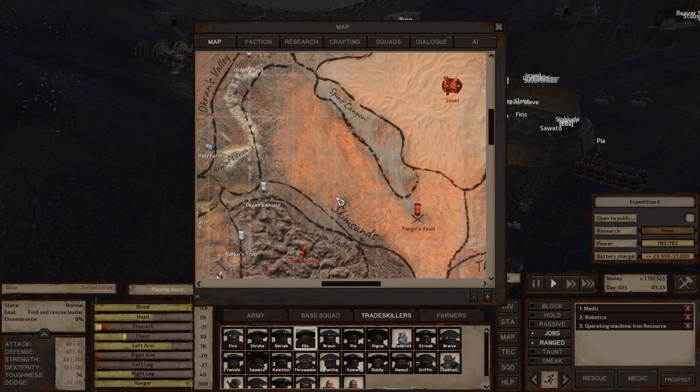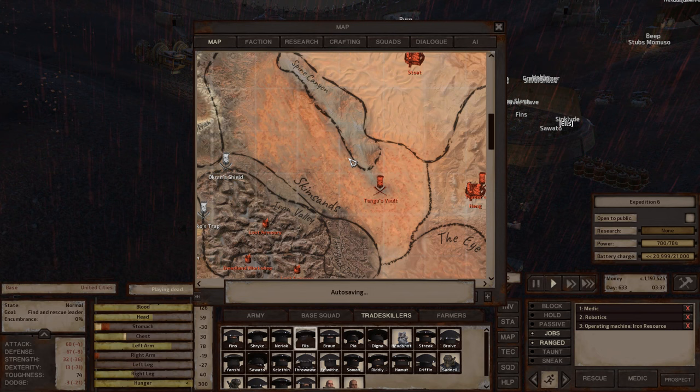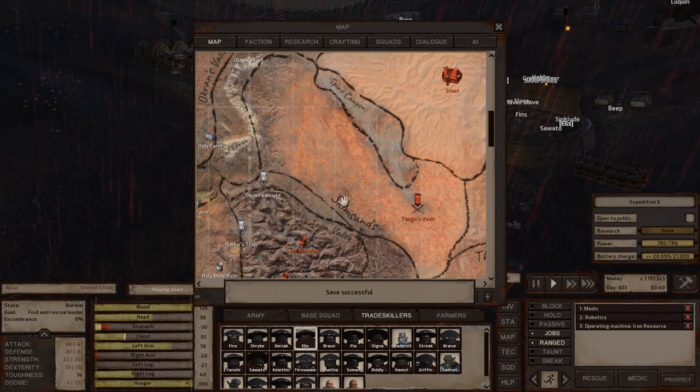Spine Canyon is kind of too small to really give a base location specifically for that zone. Skim Sands is basically just a continuation of the Great Desert with more skimmers. I don't personally find either of those two zones worth it for building a base in, which is why I don't have a base location for either.